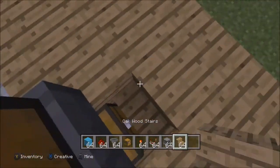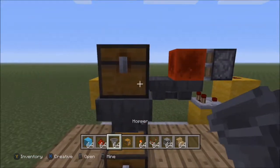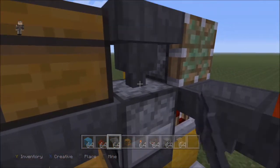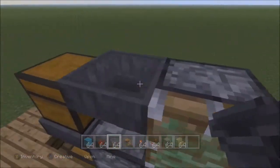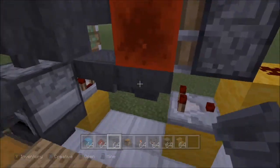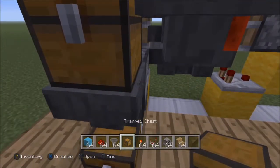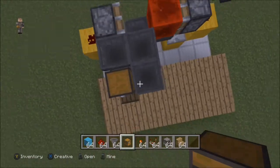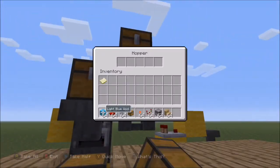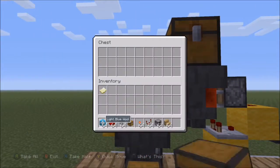Place a stair block in front of it so you can access the bottom chest more easily. The fuel goes in the top chest, the output comes out the bottom. Now for the input: put a hopper on top of the furnace going into it, then a hopper going into the side of that — this must be from the side where your hopper clock is — then a hopper pointing into that from the front, and a chest on that front hopper as your input chest.